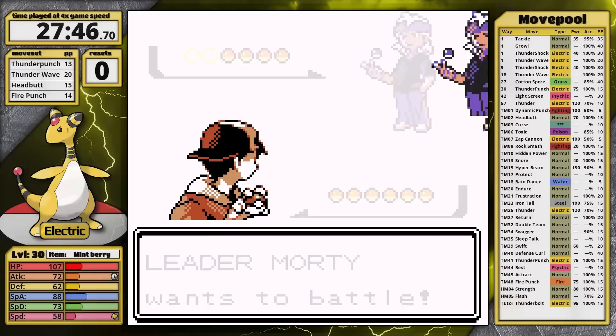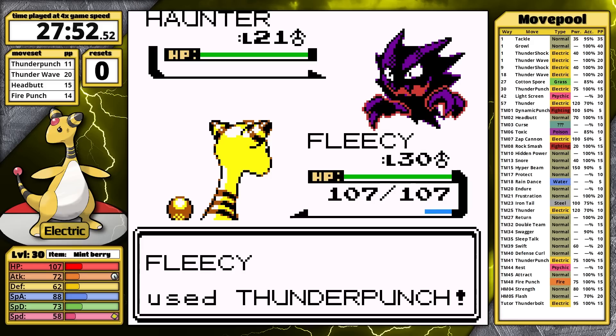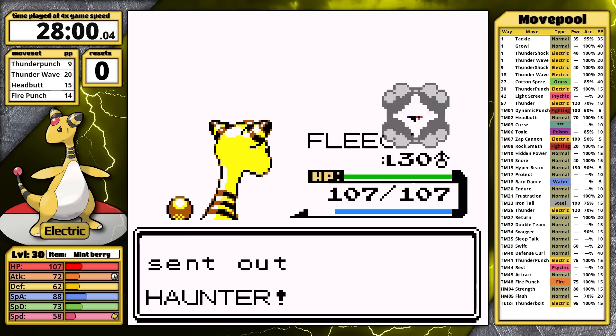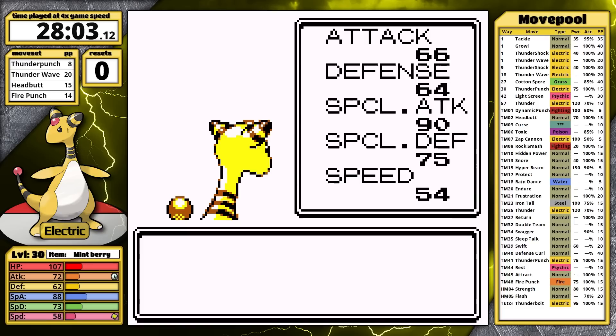Morty leads with Gastly — it likes to use Curse first turn, so I'm hoping for a one-hit. I get it. Haunter's next, and it's also a one-hit. But the following Gengar moves first with Mean Look, Thunder Punch doesn't get the KO as predicted, and it uses Hypnosis. The Ghost's attack misses, so I don't use my Mint Berry, and Gengar goes down. So that's four for four on gym leaders. Ampharos is very dominant, and I'm starting to think that maybe it won't slow down.